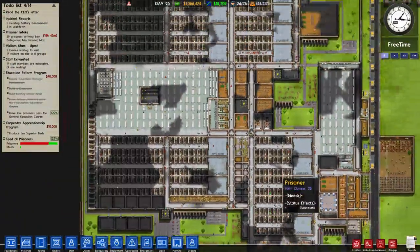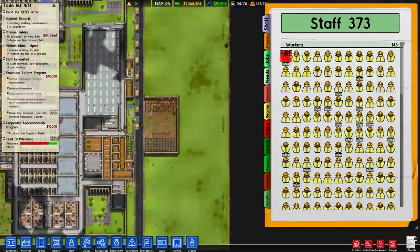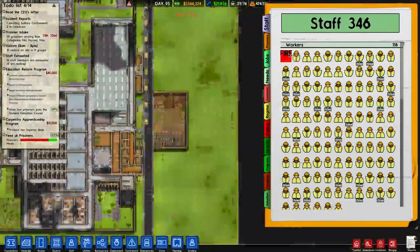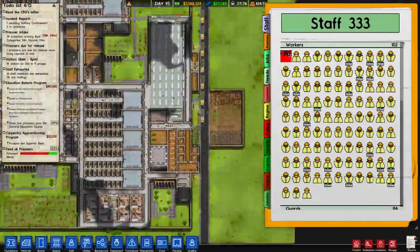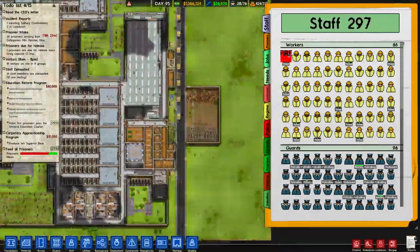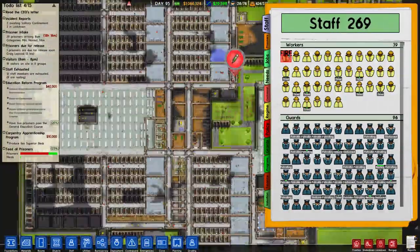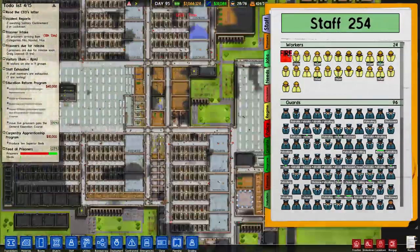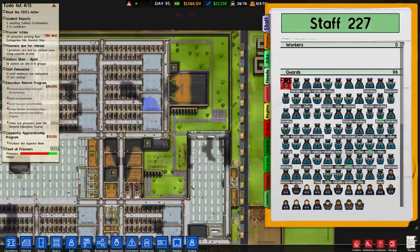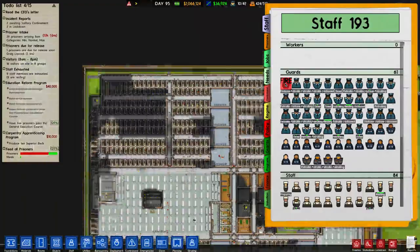A few more things I need to do before we start the riots. Going into play mode, I need to fire a lot of my staff - first because the riots can take up a lot of CPU and cause lag, and second because we need to get rid of staff so prisoners turn on the guards. We also need to get rid of a lot of guards because the more guards there are, the less likely the riot breaks out.